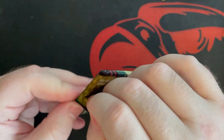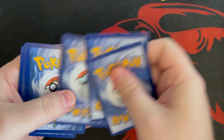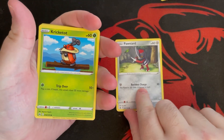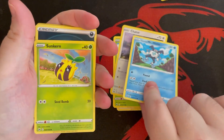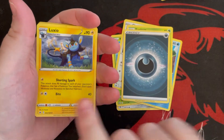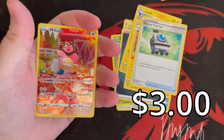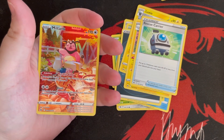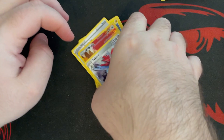Pack seven — here we go! Got Ponyta, Croconaw, glaring Mr. Mime — look at him all fancy dancing — Sunflora, energy, Luxio, Eelektrik, Rescue Carrier. Another GG card — Miltank coming in, look at all the food he's eating, no wonder he's chubby! And a Scizor — another GG card! So many GGs!